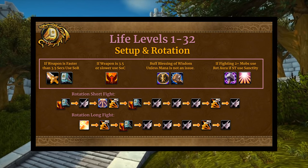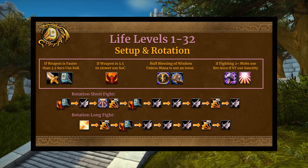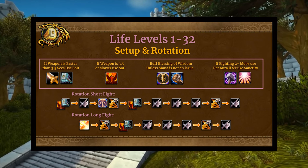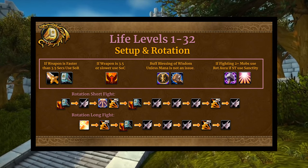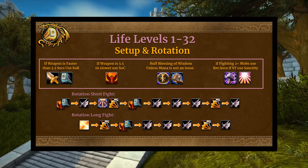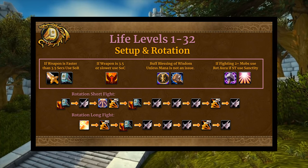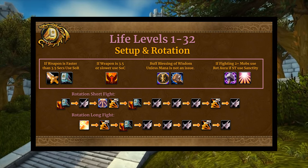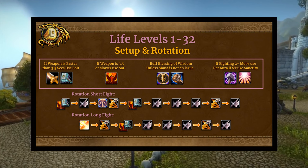Life from 1 to 32 — before you respec to a reckoning build. Based on your weapon speed, you'll choose your seal. You're going to buff Blessing of Wisdom over Blessing of Might unless mana is a complete non-issue. Blessing of Wisdom is incredibly strong — it dramatically reduces downtime and allows you to judge on cooldown. The 20% attack power bonus from Might is really not going to shave much off your kill speed. If you're fighting two or more mobs, use Retribution Aura; single target, use Sanctity Aura.